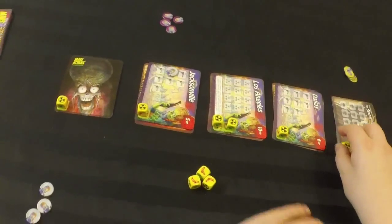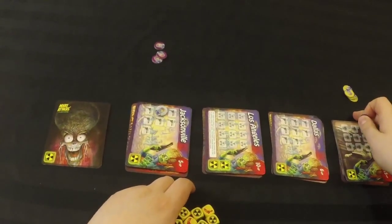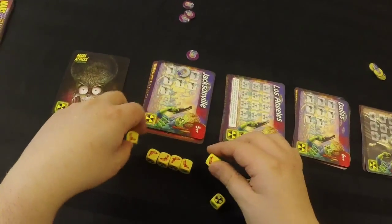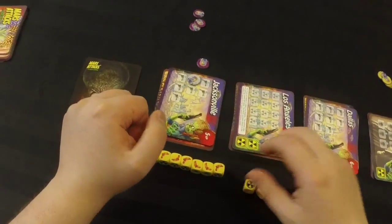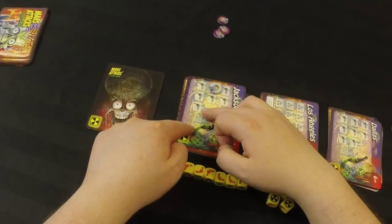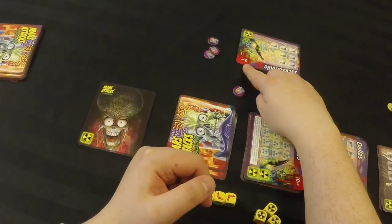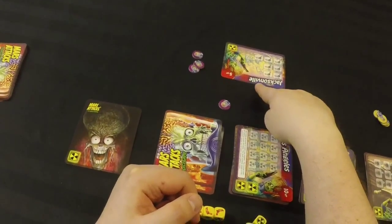So let's say I banked five points there, then I pass the dice and it's now the purple player's turn. Purple can choose anywhere they want to attack, including trying to take Jacksonville. They can essentially sweep that card out from under my feet and I'm helpless to stop it. Let's say on their turn they rolled seven ray guns and didn't nuke out. As soon as you satisfy the requirements of a card, you take that card. If other players have tokens on it, they go back and get nothing, and you score that many points.